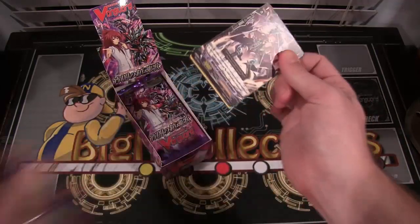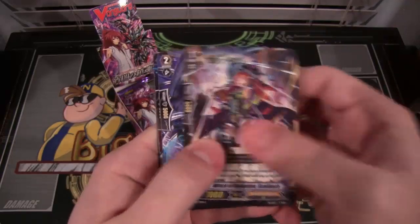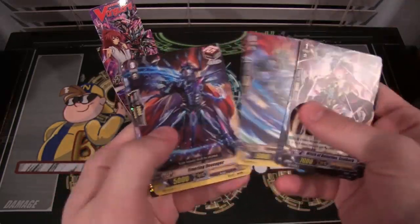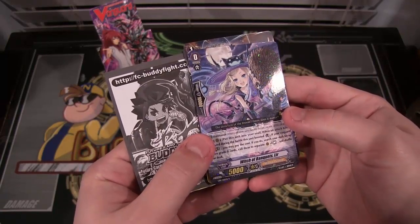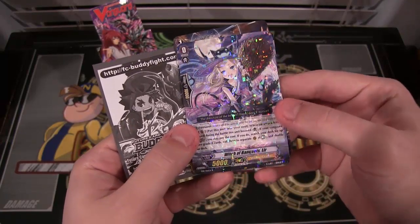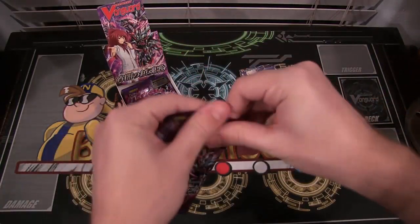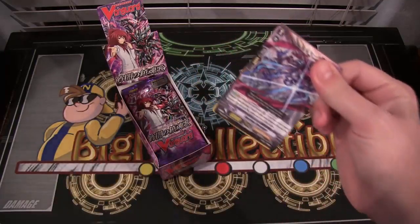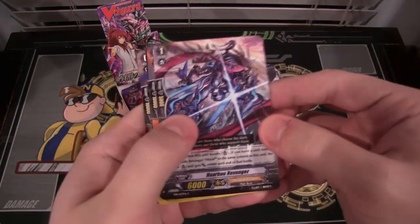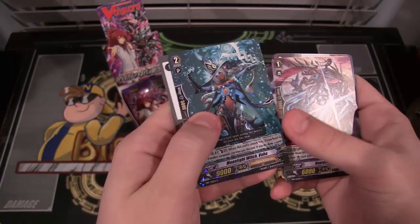Shadow Paladins are one of the clans I'm thinking about building, but I'm not sure - I've heard they're very expensive. Maybe we'll get some of the expensive ones we need though. Starting off we have a rare, which is Witch of Banquets Lear. That looks cool. I love the artwork on these Cardfight Vanguard cards - they look really nice.